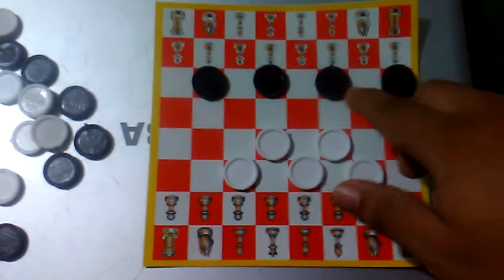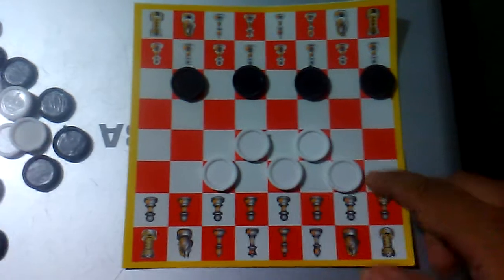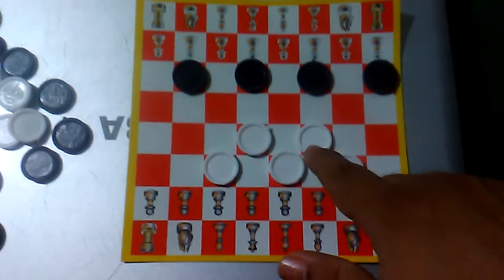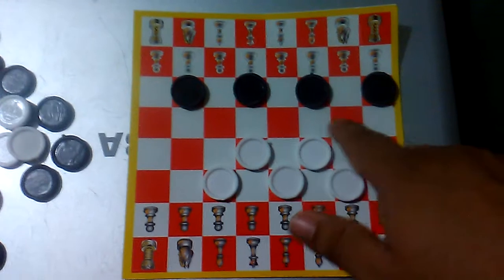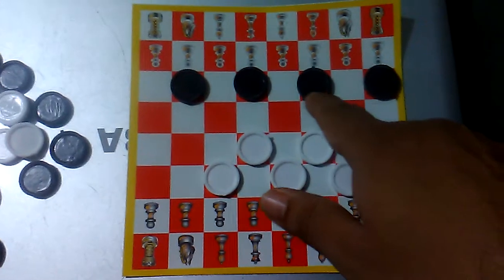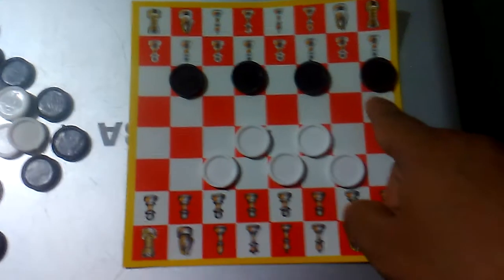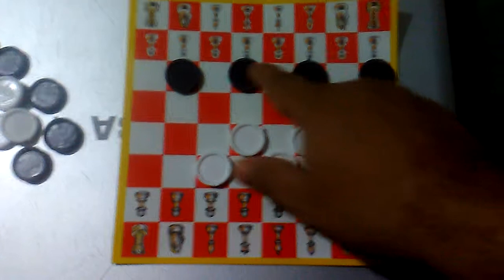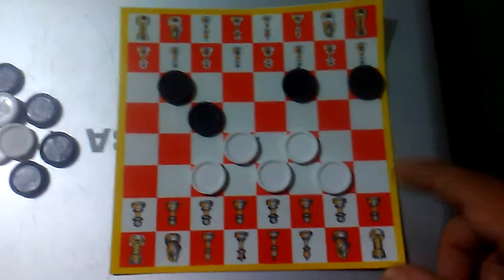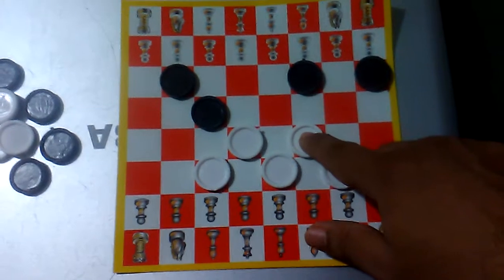Black is next to move. Look at this — white has five pieces right now, they are men, and black pieces are four, they are men too. So black pieces are next to move.